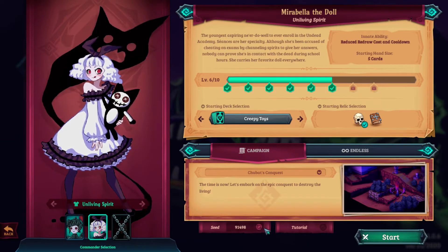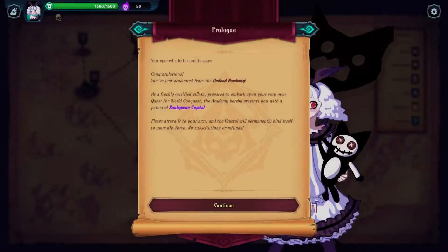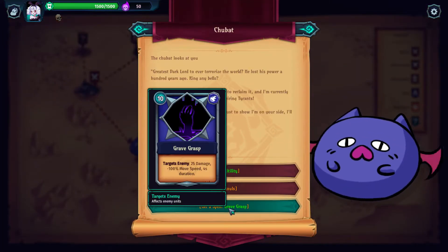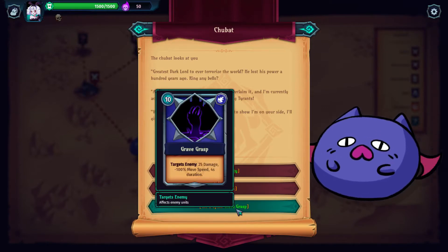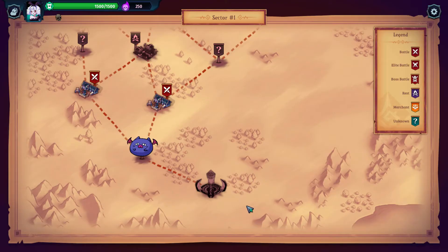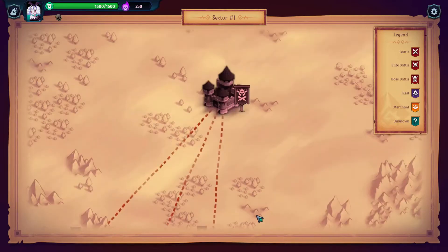I'm not going to change the seed because I know which ones are easy and which are hard. We also have endless mode, but I'll just play the normal campaign. Let's start — I'll skip all the dialogues. So it begins as usual in these games: you have a choice to get the first bonus. Let's take souls — you can buy cards with it, so it could be useful. We have battles, elite battles that give a relic additionally, boss battles at the end, an option to rest and buy stuff, and events.